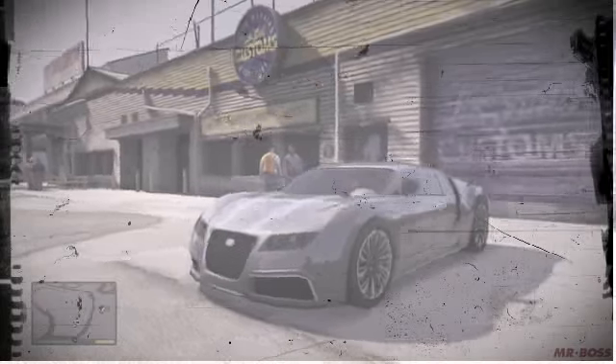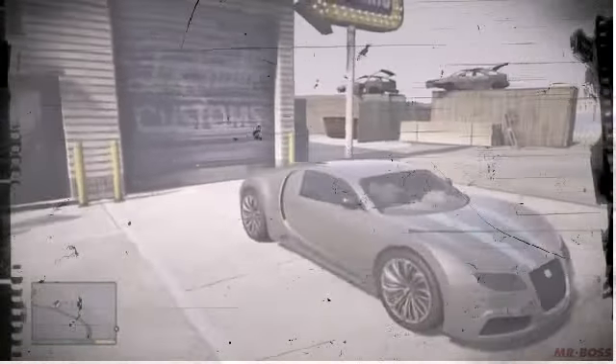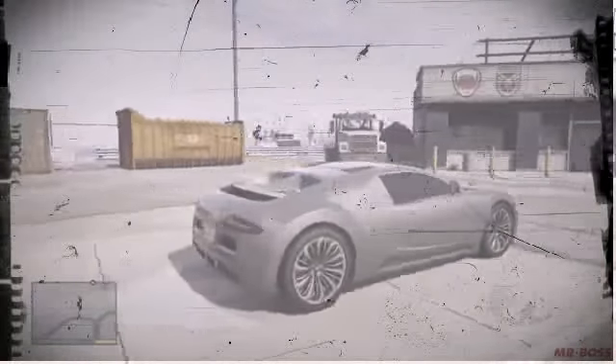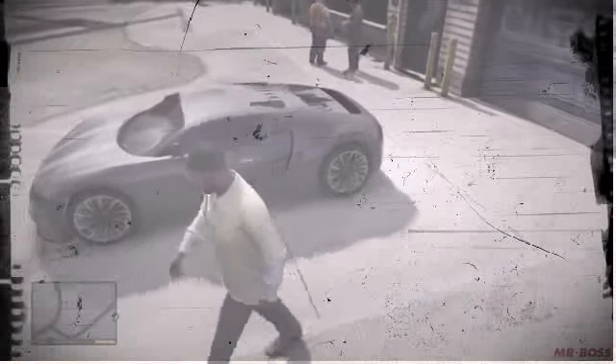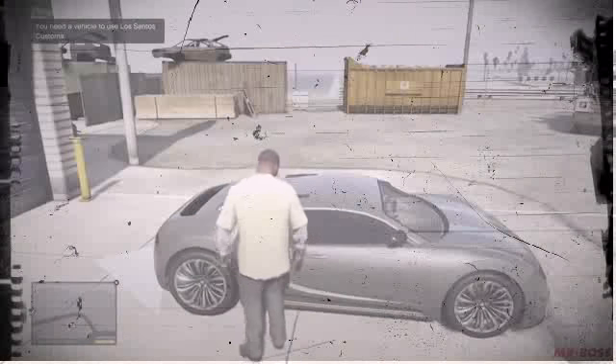Pure black window tint is going to cost you $10,000 at the Los Santos Custom Shop. It's much darker than the dark smoke — at least I think so. It's really hard to see through either of them, but with the pure black you really can't see through it at all. This is from the exterior point of view when your character is in the car, and when your character is outside of the car it is equally as hard to see in. The only way to see inside the vehicle, especially a car like an Adder, is looking through the steering wheel.